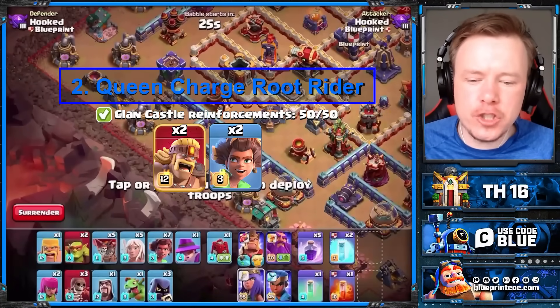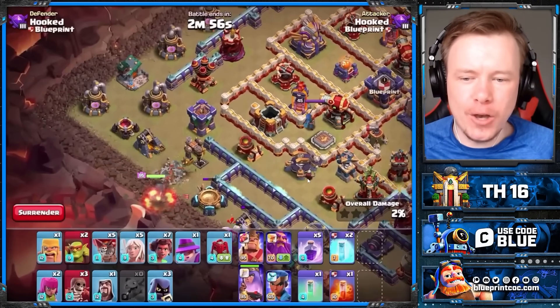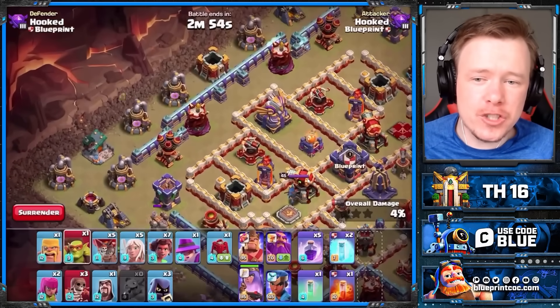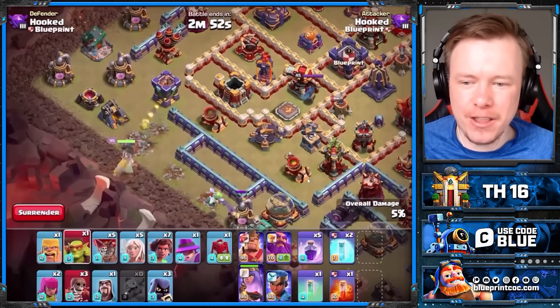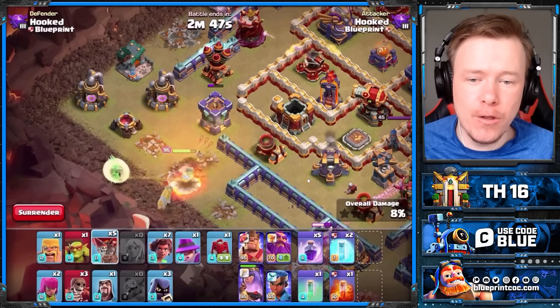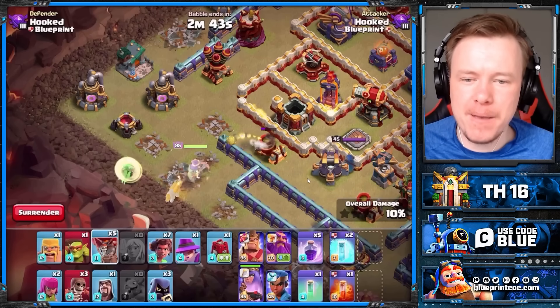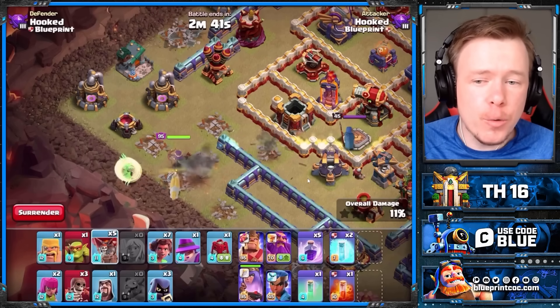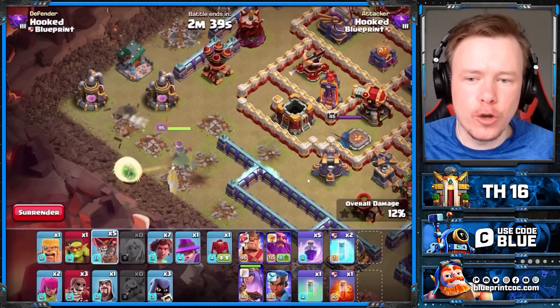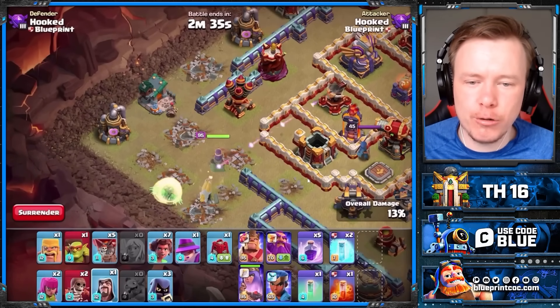At number two we have Queen Charge Root Rider. Why is this army at number two? Because you don't have to Queen Charge much of the base to get a three-star. As long as your Queen doesn't die near instantly and you don't time fail, you will get the three stars with this army. You want to treat it like a Queen Charge Hybrid — you Queen one side, King and Siege Barracks the other, and the Root Riders through the middle.